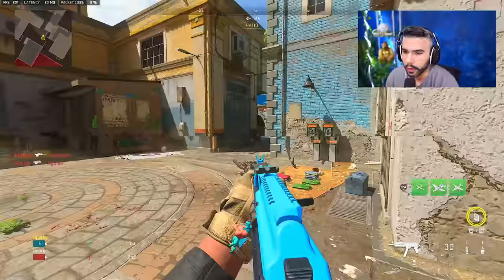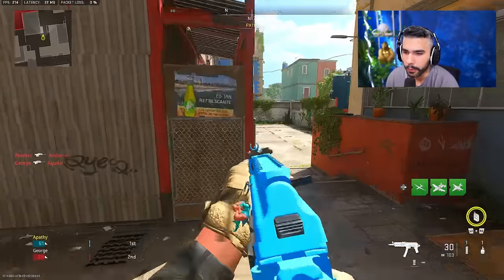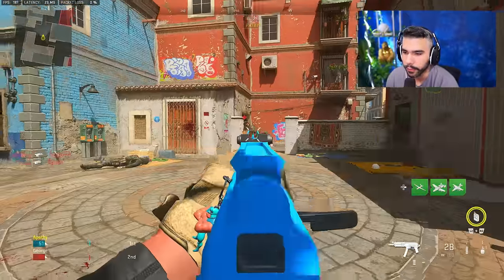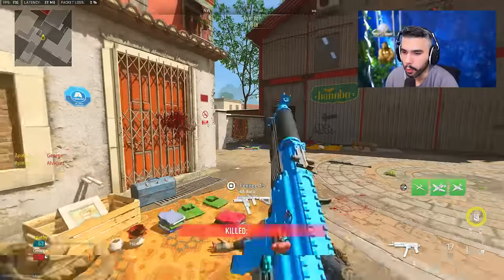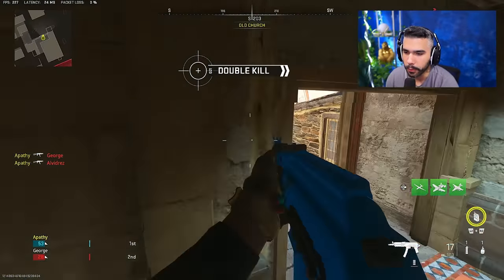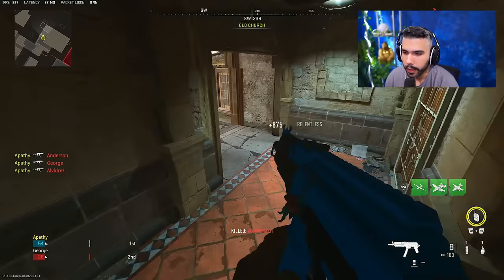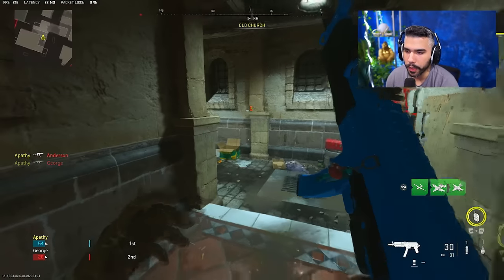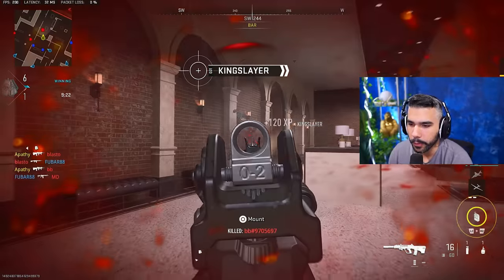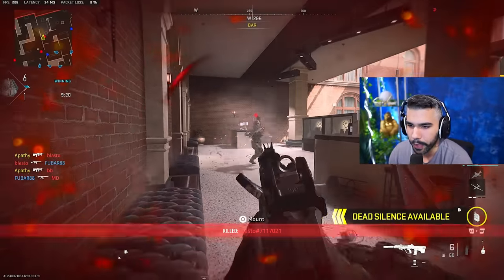In Modern Warfare 2, jump shotting was nerfed a bit — they removed the bunny hop, which was a very advanced but very good technique. In MW2, you want to engage most of the time with a jump shot. Jump shotting is going to be your best friend. It's your source of 'cameraing' people — basically jumping around the corner very quickly, challenging your opponent, catching them off guard, and getting that peeker's advantage.